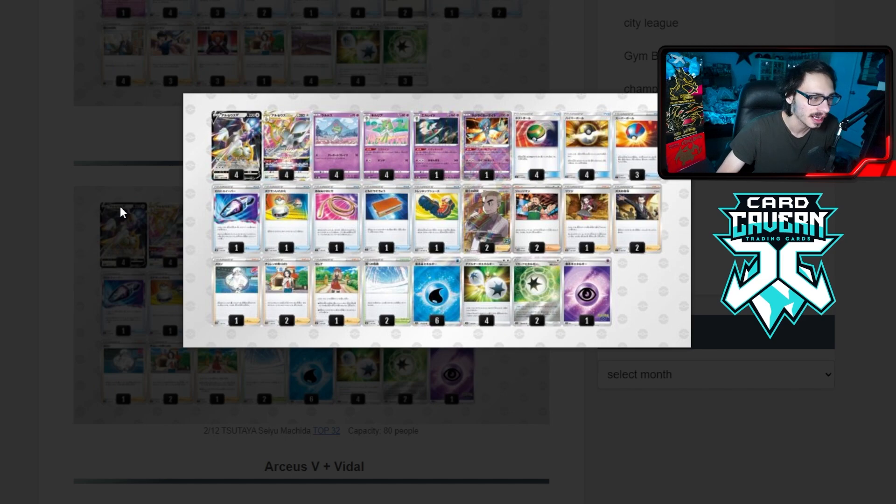Then we got another Arc Gallade deck. The whole concept is you're basically just trying to be a very tanky and defensive deck. We see Charon's Care and Path. It's basically Arc Intel Part 2 except you have Gallade as an attacker. It does play the Radiant Gardevoir. I'm curious to see how Gallade works going forward — the Gallade engine is currently worse than the Inteleon engine, but being able to draw two cards is still good and having access to Gallade is really good too.